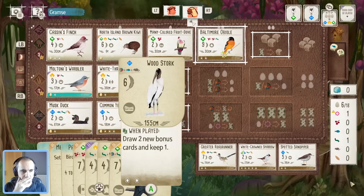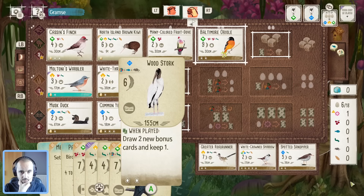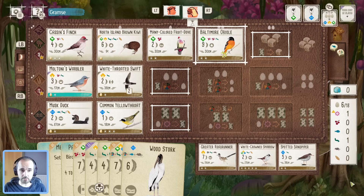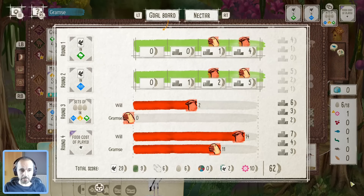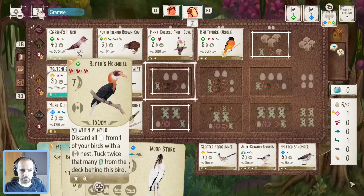Coming into this final round — planning which birds go down. I think it'll be Hornbill and Woodstork: one during the round and one with the Malkoha. That means one turn taking food and the rest laying eggs. The grasslands could be decent if we throw those spare cards in for eggs and tuck them — still six points. I think that could be our best bet. We'll need to lay the eggs anyway for the Hornbill. Maximum egg space on any cavity nest bird is two.